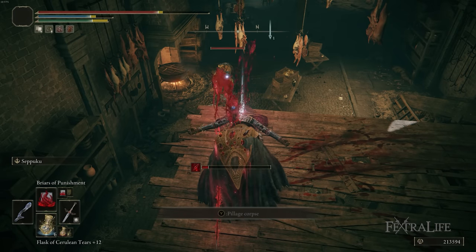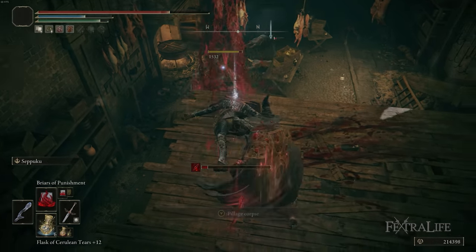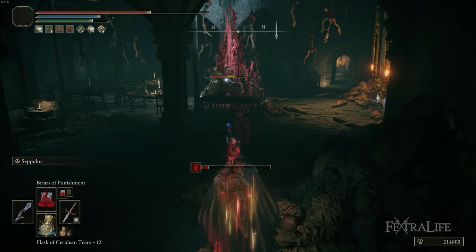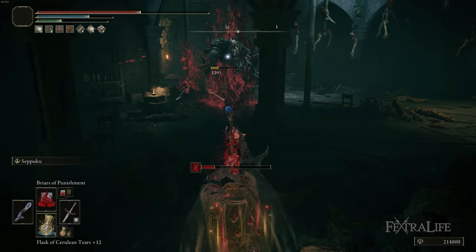That wraps up my Sanguine Spellblade build. I hope that helps show you how to use these sorceries — they are very difficult to use, but Briars of Punishment is a fantastic ranged option. I think it works better pairing these with a good melee weapon because there are just moments where it's too hard to cast these spells.